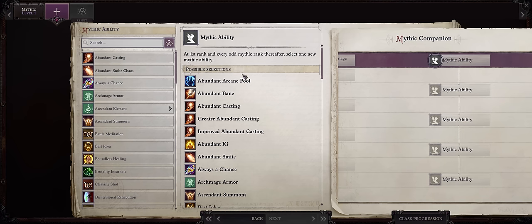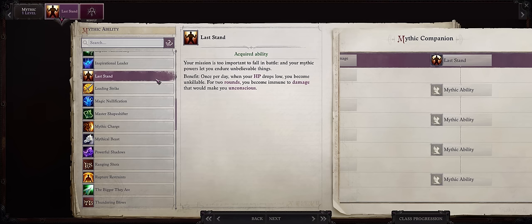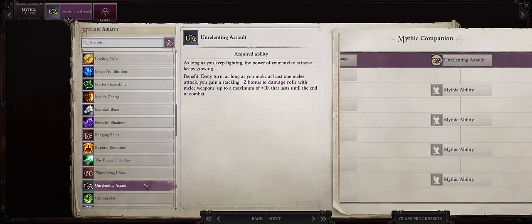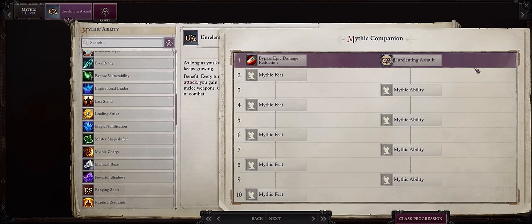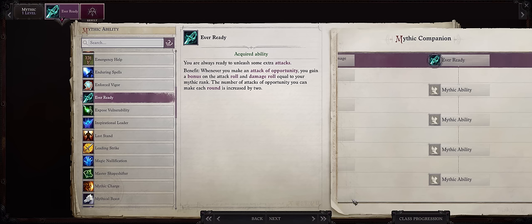Now let's talk Mythic Progression for our Cavalier Regu. For your first mythic feat, as usual if you're on Unfair then Last Stand; otherwise you can delay it. Since Regu is a mounted character, Leading Strike is always a nice pick, because of the way you alternate attacks with your mount — you mark the enemy with the Strike ability, your pet attacks and procs it, and so on. If you already have another character like Scylla with Leading Strike, skip it. Unrelenting Assault can also work as an early pick, especially for dual-wielding characters. Since Regu can get Outflank pretty early, I'd rather just get Ever Ready here, especially since he only gets Combat Reflexes later, and this already grants him an extra 2 attacks of opportunity per round.